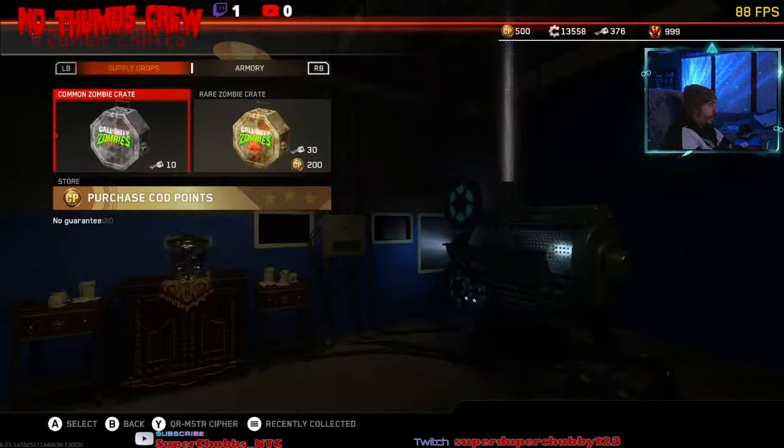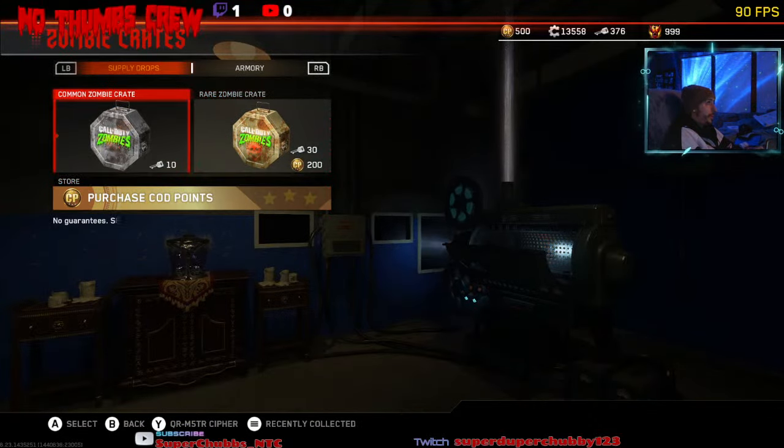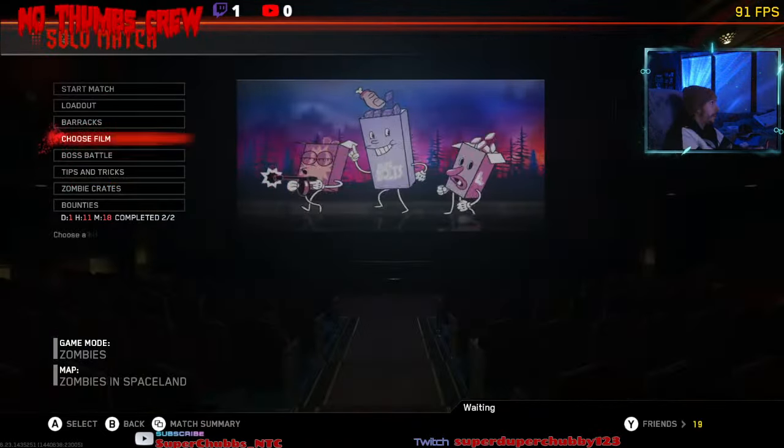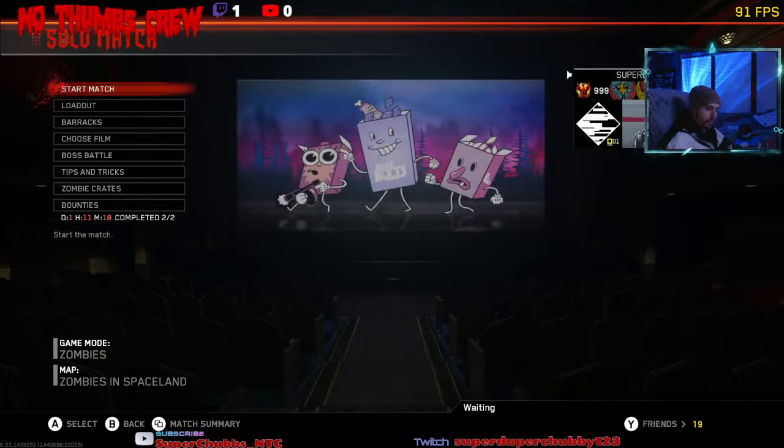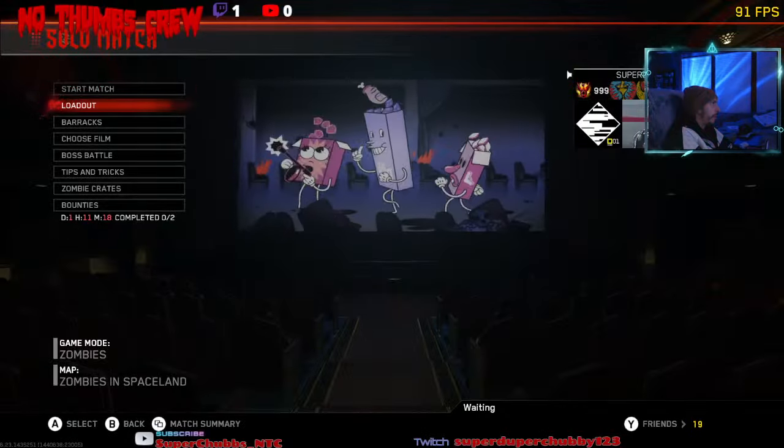I'm just going to show you how this works. Now you can see I have no new crates to open, but I do have 376 keys. So go back, go ahead and press eight, nine on the number pad again, then back and start match.